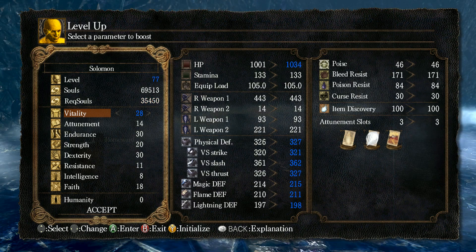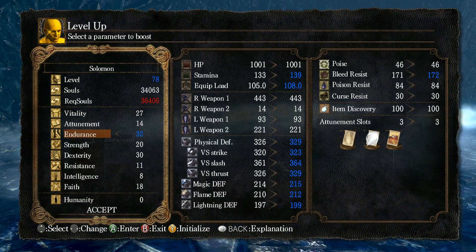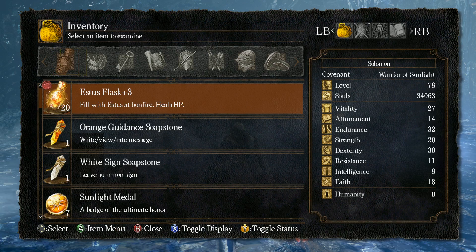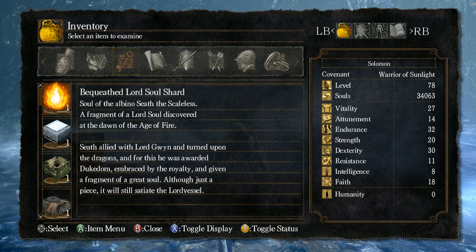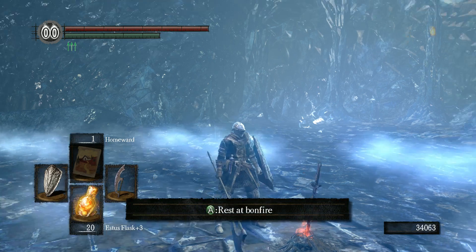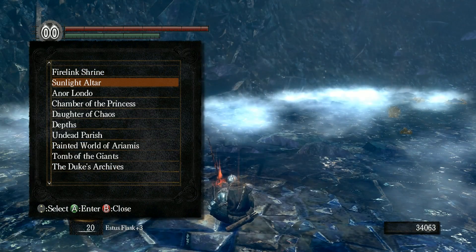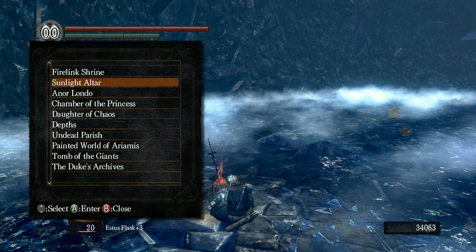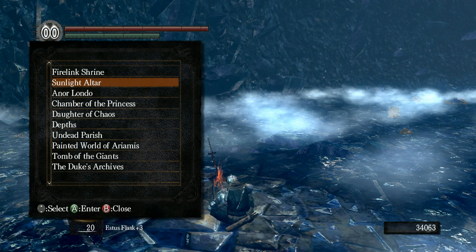Let's do some leveling up — we can get two level ups. I'm going to get more Endurance; I want to get my Endurance up to 40. And now we have a Lord Soul. 'Seath allied with Lord Gwyn and turned upon the dragons, and for this he was awarded a dukedom, embraced by the royalty and given a fragment of a great soul. Although just a piece, it will still satiate the Lord Vessel.' Next up, I think we should go into the past — let's see what the DLC has to offer. We'll see you next time. Take care.